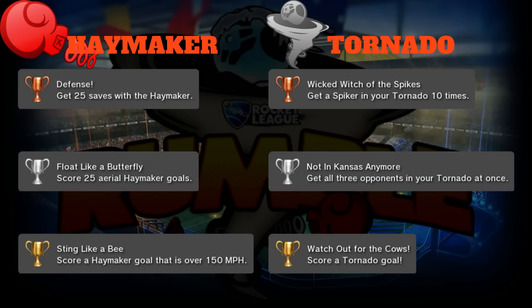Silver is 'Not in Kansas Anymore': get all three opponents in your tornado at once. Tornado is really good when the other three players are on defense and you run through their crease, sweeping them all up and leaving a wide open net for your teammates. This trophy encourages players to use the tornado to mess up opponents rather than play the ball with it. Also note: the tornado's winds don't affect your own teammates.